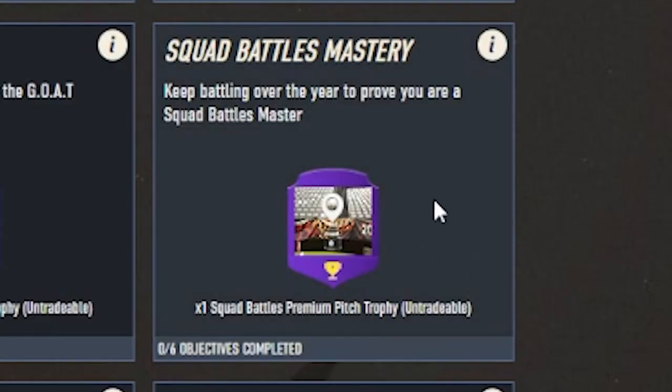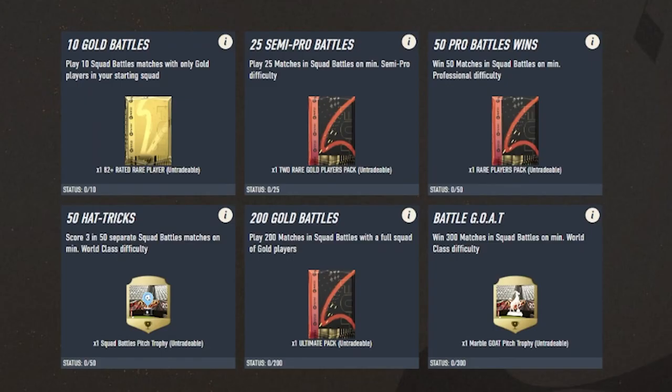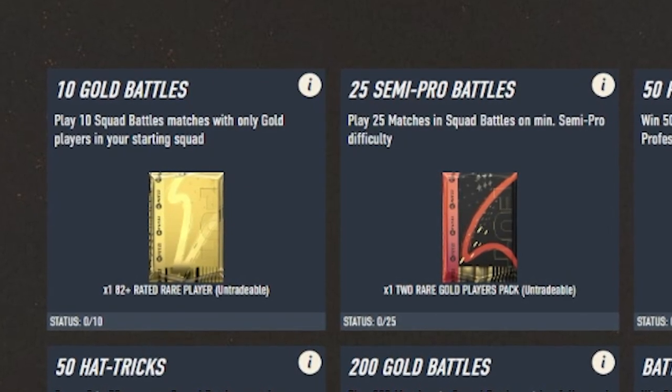The final one is the Squad Battles Mastery. The best reward is an ultimate pack for playing 200 matches in squad battles with a full squad of gold players. The second reward is a rare players pack for winning 50 matches in squad battles on minimum professional difficulty, plus the same two smaller pack rewards from the other objectives.